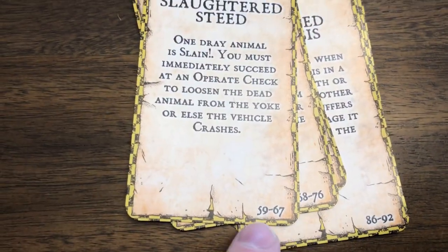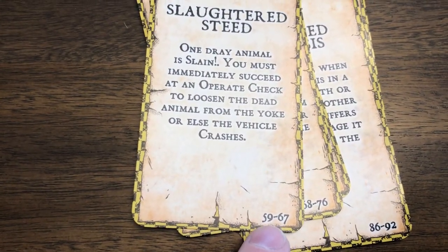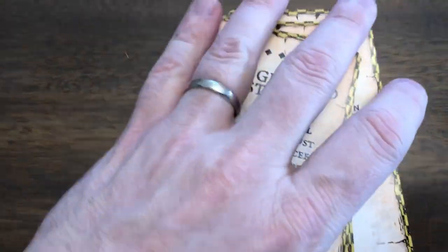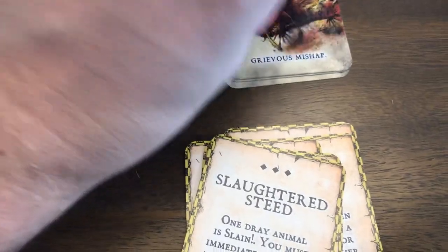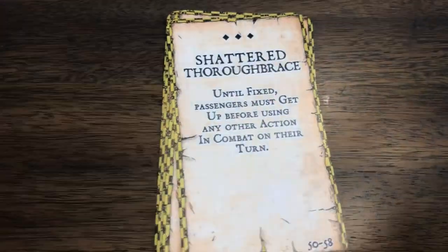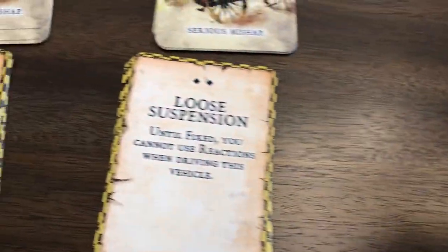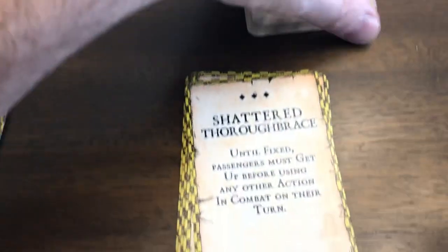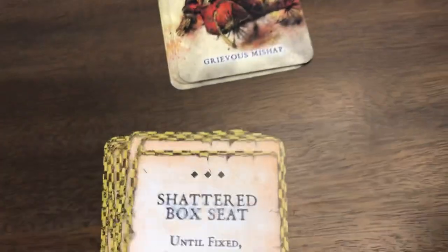Once again, this is the die that the D100 percentile references within the book. But as a game master, I would recommend actually just having a player randomly draw one of these, depending on what level of mishap they're at - whether it's moderate, serious, or grievous. Shout out Thoroughbrace - another bad one.